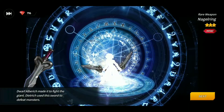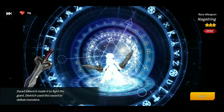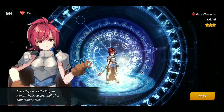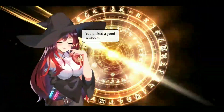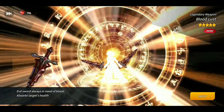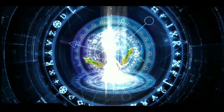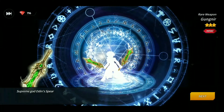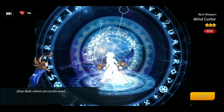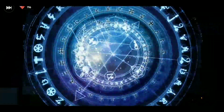I got a rare weapon — Dwarf Alberic, made to fight the giant. Dietrich used this sword to defeat monsters. Then we got a legendary five-star weapon called Bloodlust — an evil sword always in need of blood that absorbs the target's health. Also got another rare weapon, Gungnir, the supreme god Odin's spear, and Wind Cutter, an elven relic which can cut the wind.